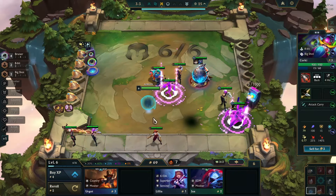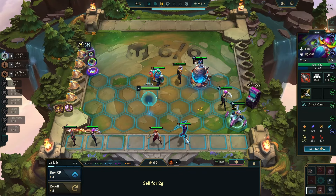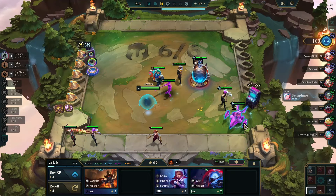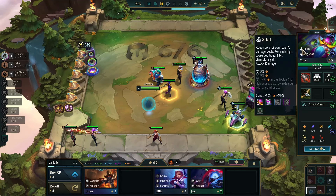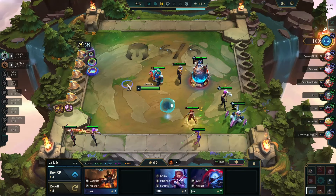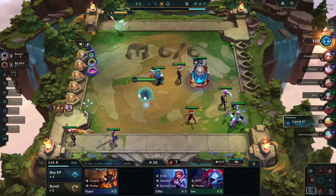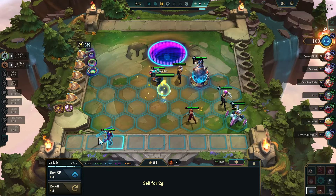They don't want to slam Adaptive Helm though. I'm pretty sure they would have won this if they had slammed Adaptive Helm - that's how good the item is. That does not seem stronger. I don't think I'm playing around Viego - just sell.